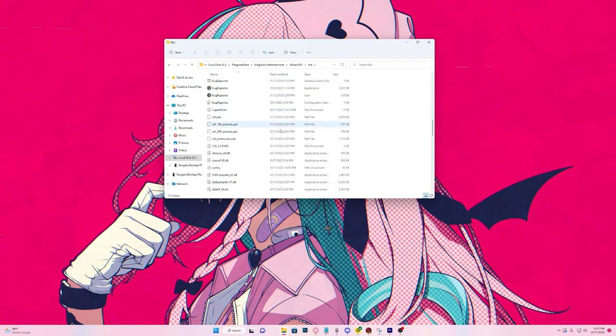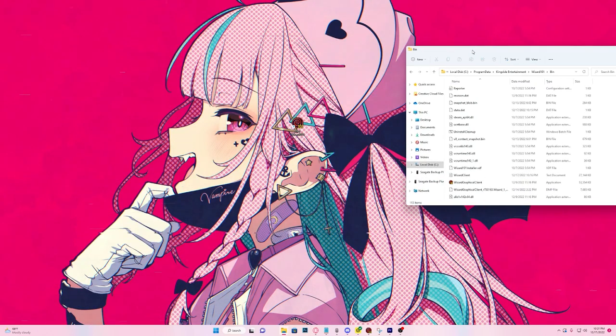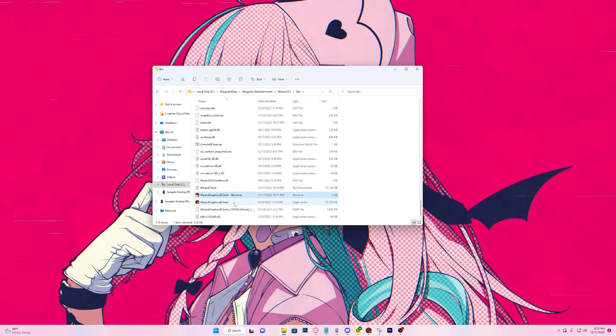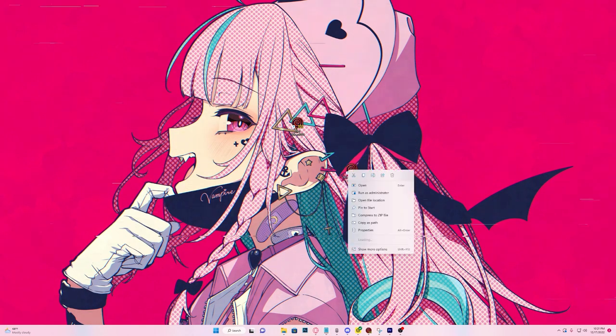You're going to want to go to the bin folder, which is at the very top, and scroll all the way to the bottom. There will be a little icon that looks exactly like our launcher — that's because it is, it's the graphical client. We're going to right-click this, and if you're on an older Windows client you won't have to do this, but for Windows 11 you've got to click 'Show more' and then we're going to 'Create shortcut.'